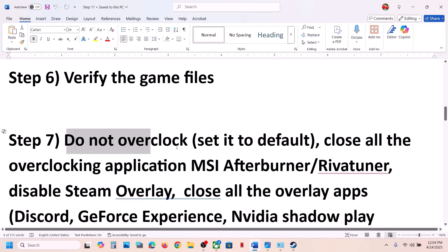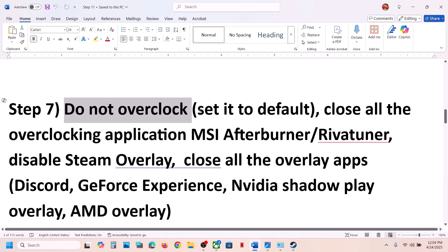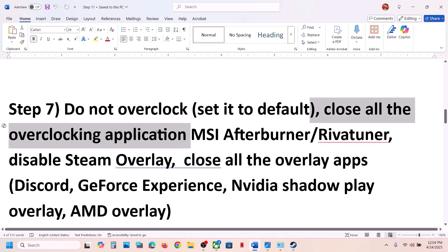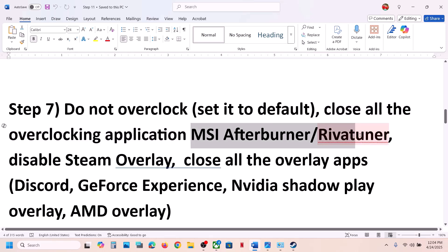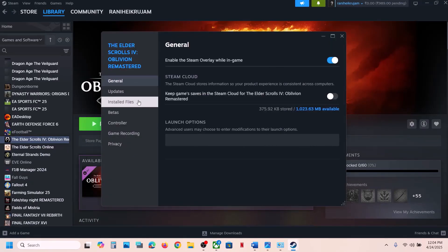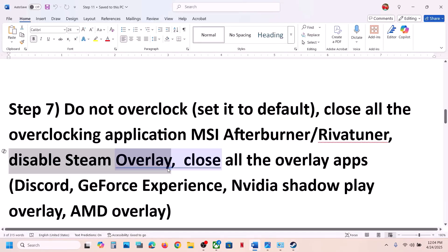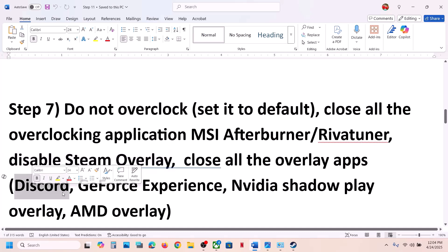Still not working? Do not overclock your system. If you have overclocked your computer, set it back to default and close all overclocking applications like MSI Afterburner or RivaTuner. Also disable the Steam overlay — right-click the game in Steam, select Properties, go to the General tab, and turn off 'Enable the Steam overlay while in-game'.